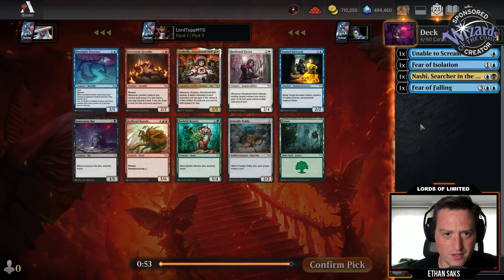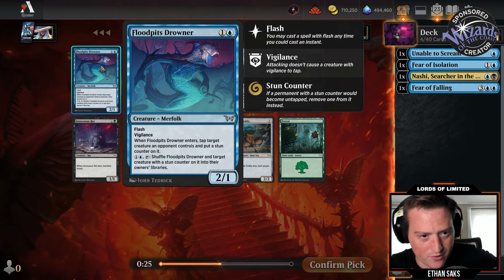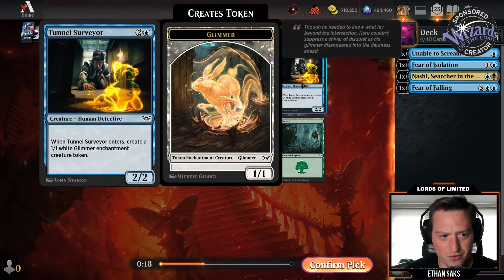Blue seems very open. Flood Pits Drowner — pick five, blue two-one flash vigilance. When it enters, tap target creature an opponent controls and put a stun counter on it. You can pay one and a blue, tap this, and shuffle Flood Pits Drowner and target creature with a stun counter on it into their owner's library. So you can stun something so it can't attack for two turns, or use it as a removal spell in installments — tap a thing and while it still has a stun counter, shuffle it in.